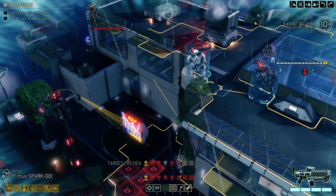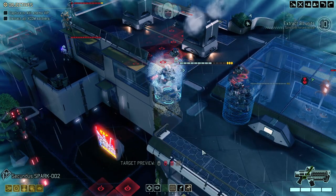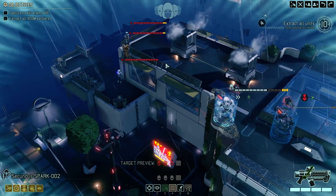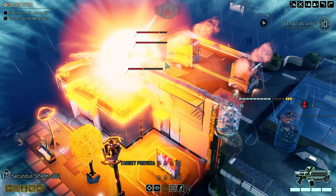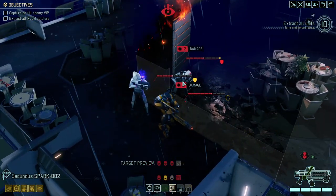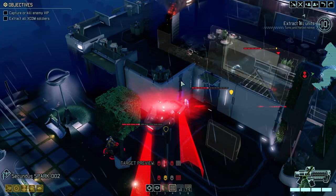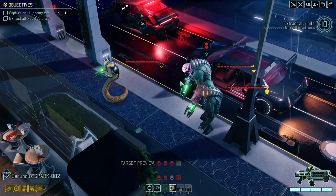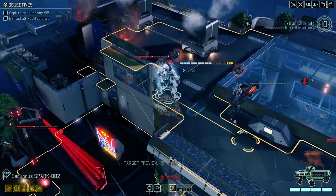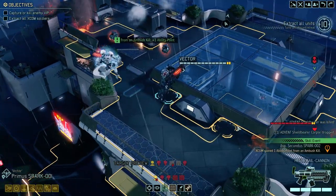We can use a mimic beacon and pull both of the packs. I think we're strong enough to do that. Overdriving so that we do have a shot afterwards. This here will trigger their attention and also let them fall down. Pretty solid damage. Good — they are swarming, just like we expected them to do.